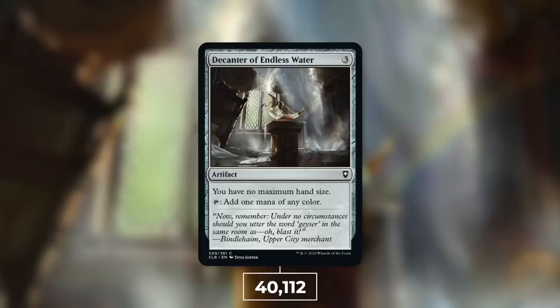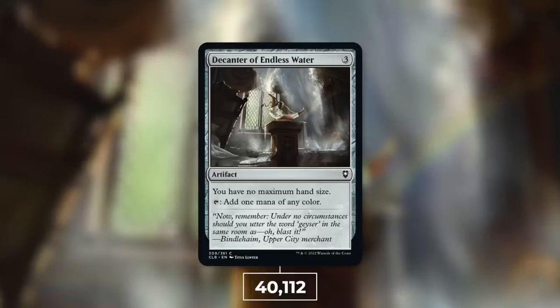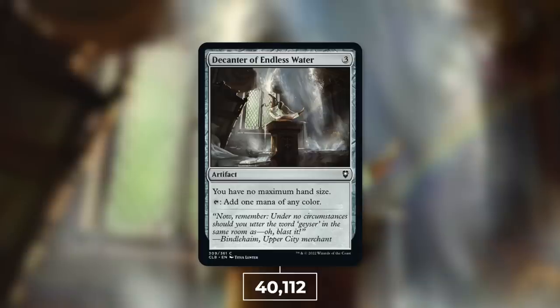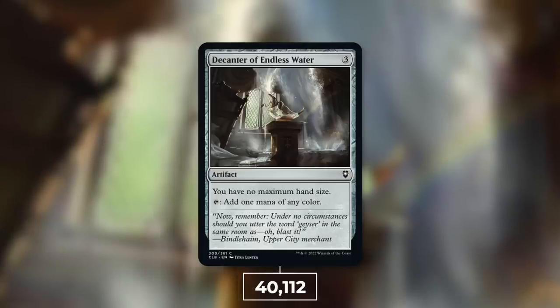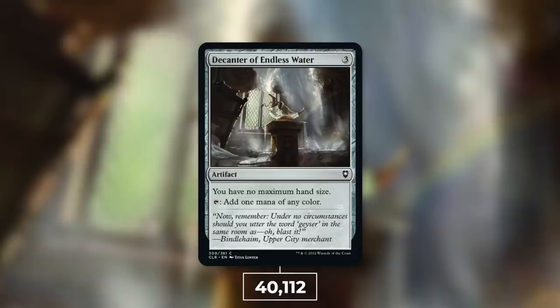Now it's time to move on to number 8 with one that is over 40,000 decks: Decanter of Endless Water, at 40,112 decks — that is 4% of eligible decks. Decanter of Endless Water can fit into any deck out there, since it is an artifact that doesn't have a color identity. Costs 3, says you have no maximum hand size, and taps for one mana of any color. Basically this is Thought Vessel — another reincarnation of it — but instead of just tapping for a colorless, this can tap for one mana of any color.